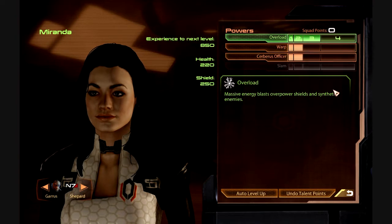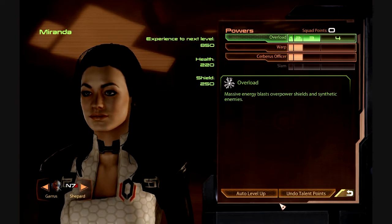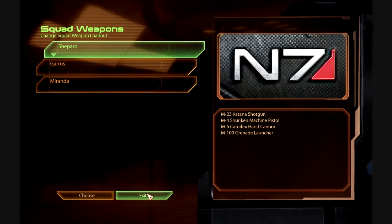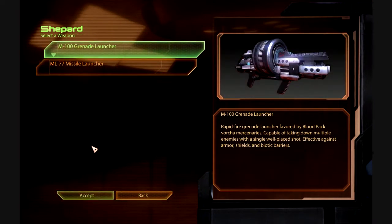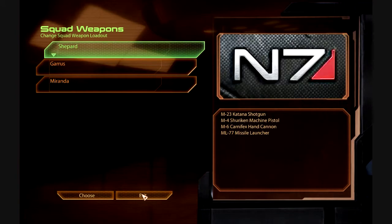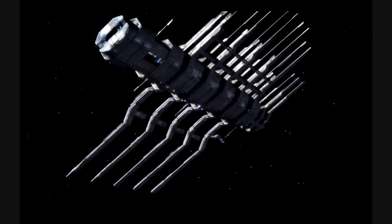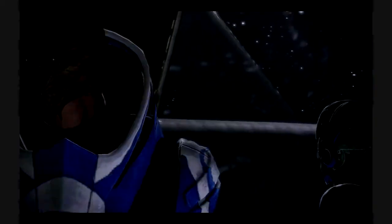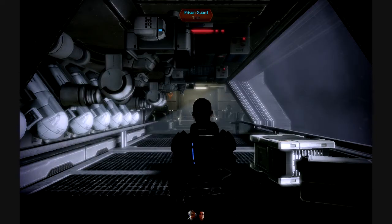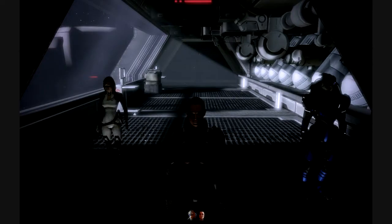Overload — obviously with the Geth it was important. I think I want a missile launcher instead. Eventually I'll get another option for heavy weapons. All right, so here we are on this prison ship.